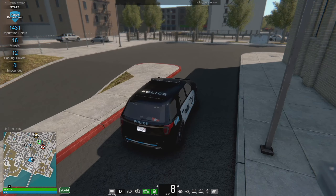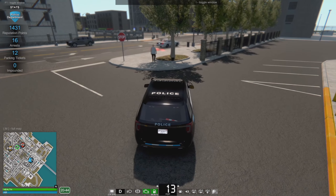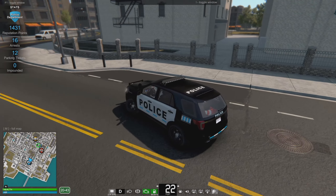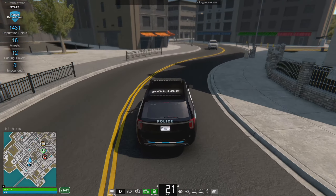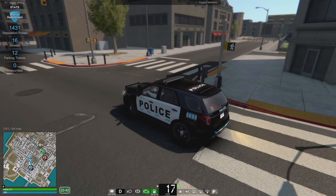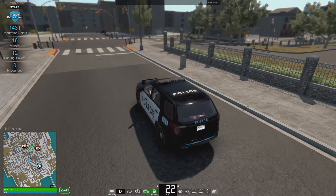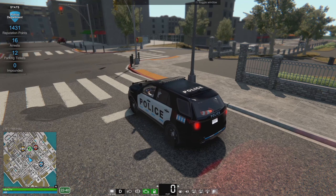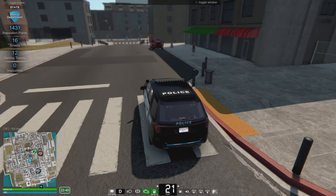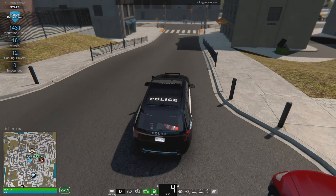The blurriness is about to do me in - gotta look into why everything is so blurry. Need to turn the parked car density up I believe - it's just not that many cars around. Huh, that van just spawned in. Looks like they're parked correctly. I don't think we can check license plates and stuff, at least not yet.